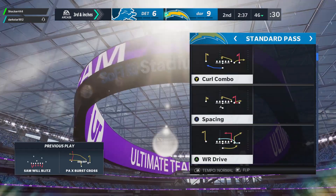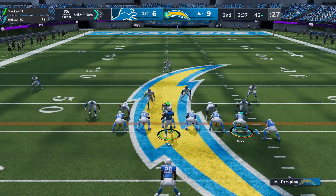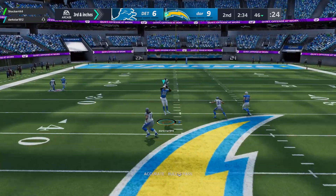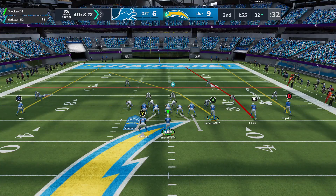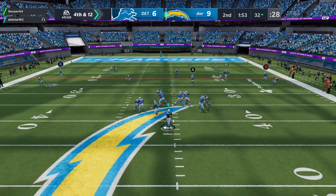For some reason it just doesn't work in shotgun. I just wanted to make a quick little video telling you guys how to beat this glitch, because it is very annoying. As you guys can see, I will hike this in shotgun and it will switch the quarterback.